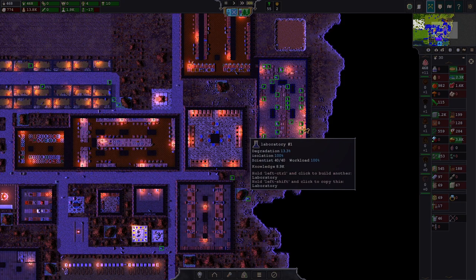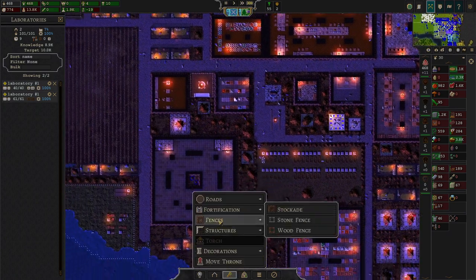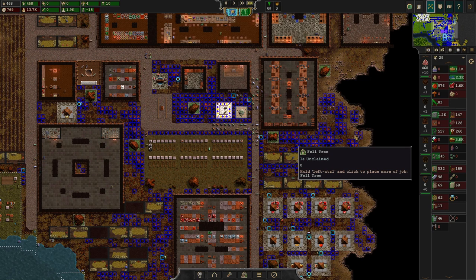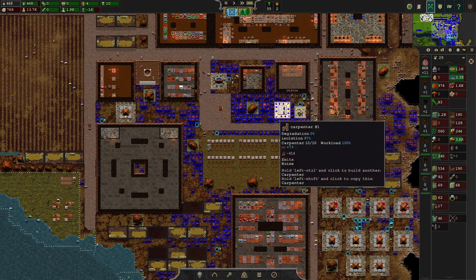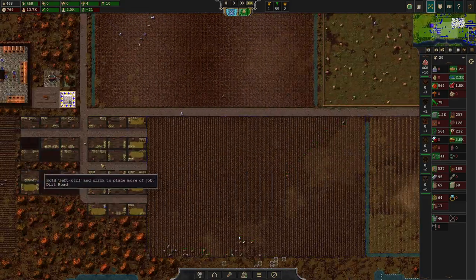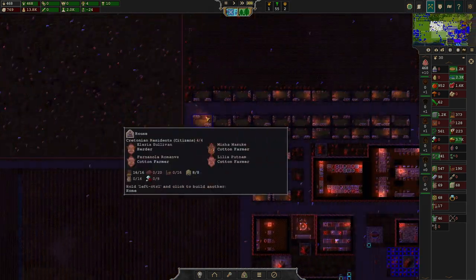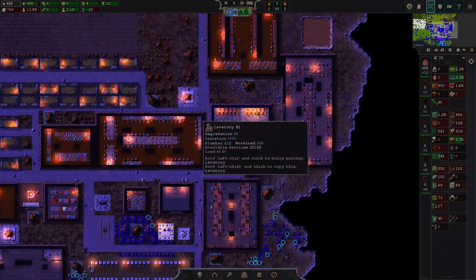We're running out of wood here a little bit — our woodcutters aren't effective anymore. Little by little our industries aren't powerful enough for our new demands. We needed a second vegetable farm because of the new population pull, and soon we'll need another pasture for more meat. The janitors aren't keeping up in time because the buildings are degrading too quickly.